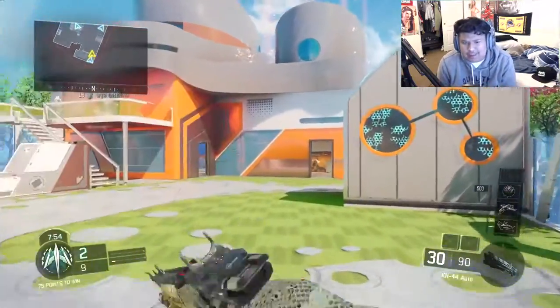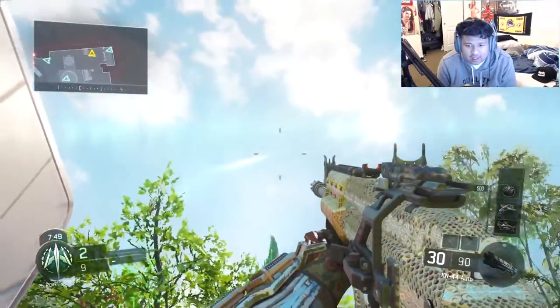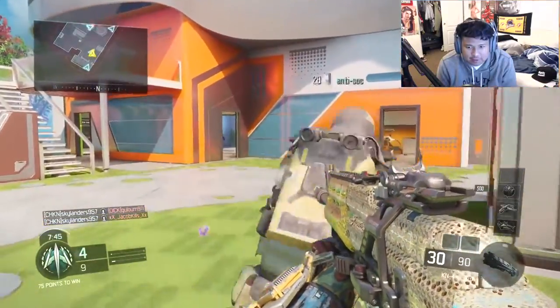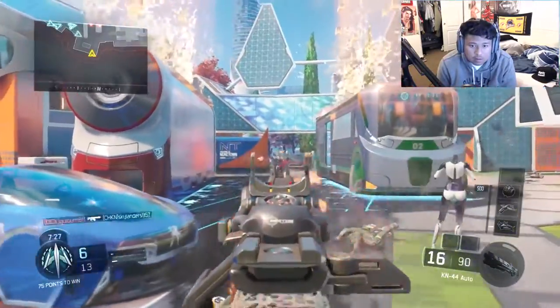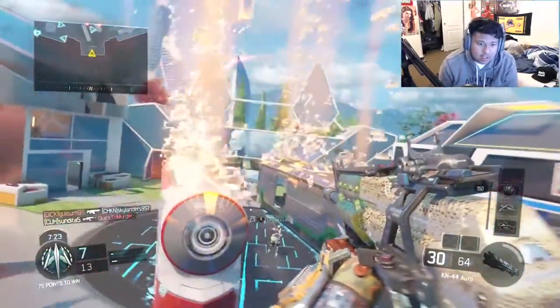The first gun we're gonna be doing is the KN-44. As you can see, this gun is pretty nice — you can see the diamonds more in the back of the gun than the front.